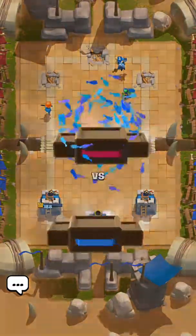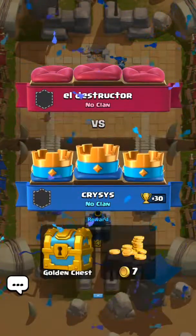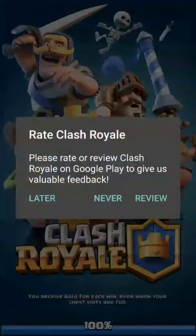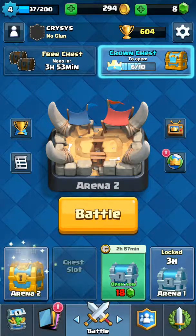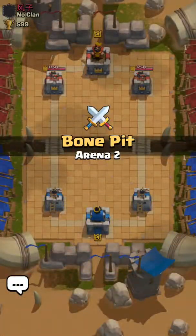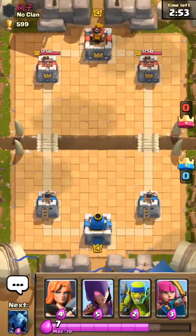It looks like he gave up, so that'll be a three-star win for me. And I got a golden chest — it's one of the eight-hour chests. Four of my stars and I get my crown chest.